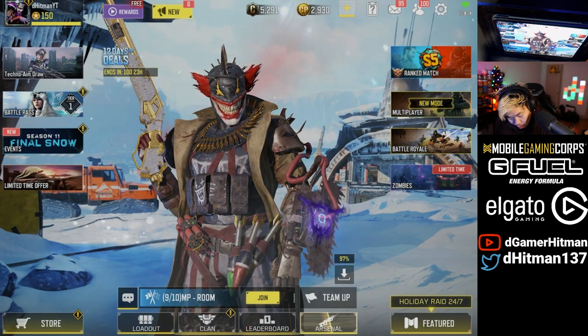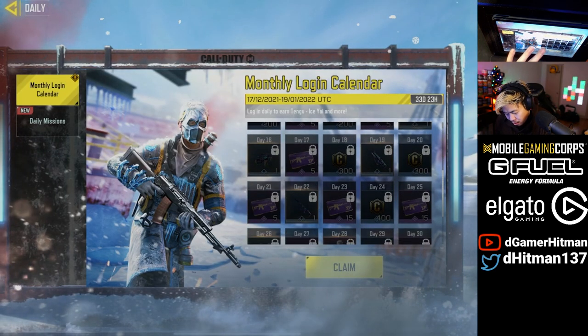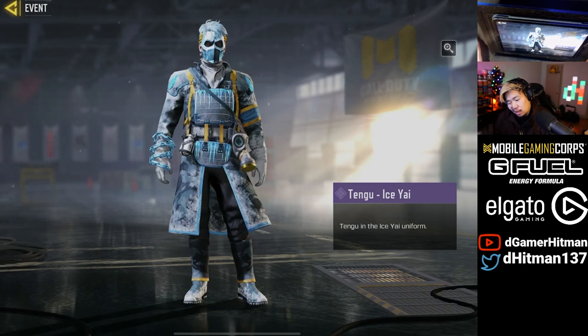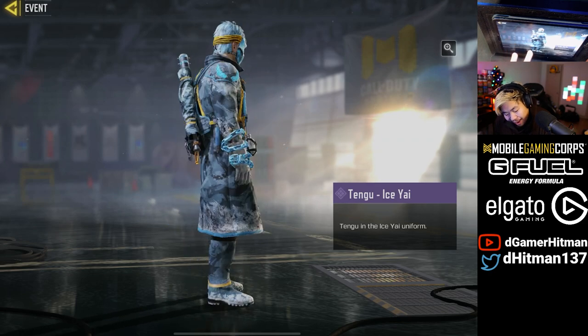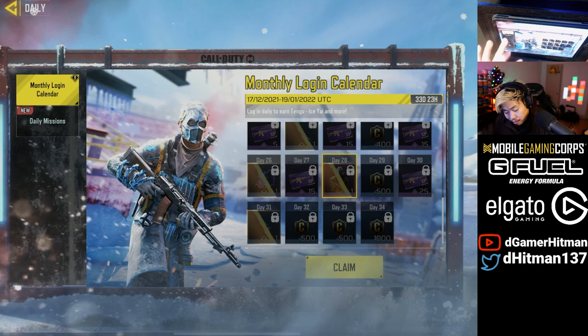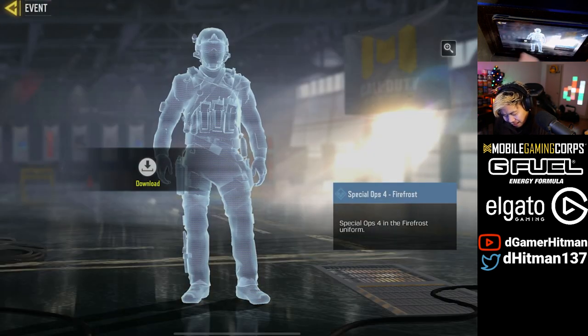Let's take a look at the event — that's probably one of the most important parts. Take a look at the brand new character skin. It's gonna be another Tengu skin. I feel like we've had a Tengu skin not that long ago for a free character skin, but it is pretty nice. It's a Tengu ICI — not a huge fan of his voice line, but very clean skin, probably one of the better free ones. You can get the Special Ops Fire Frost skin as a seasonal one.